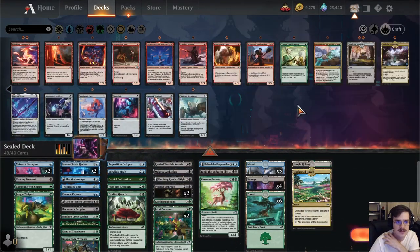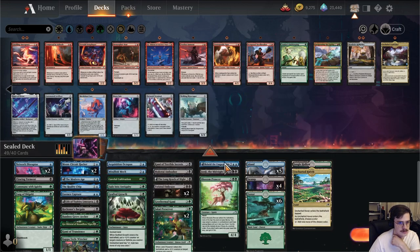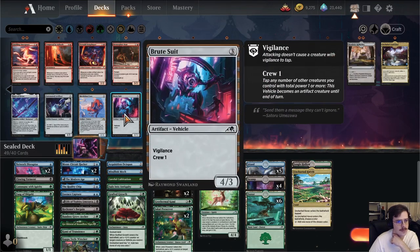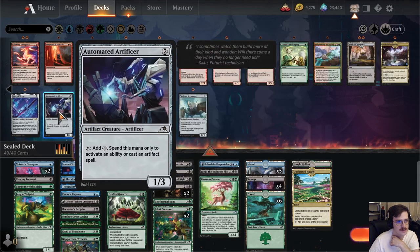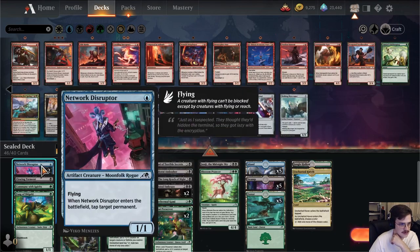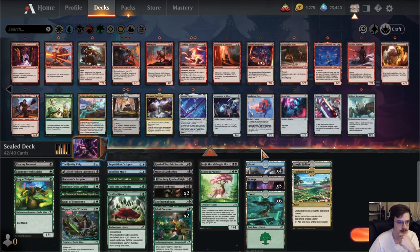Grove Archer, Fang of Shigeki, Commune. The blue cards are not incredible, to be honest. They're not bad, but they're not incredible. We have a Mech Titan core here as well, which is kind of interesting. I'm gonna cut blue to start with and see where we end up.